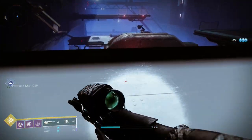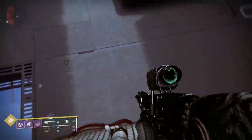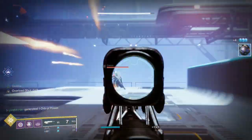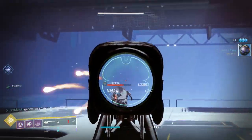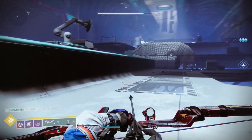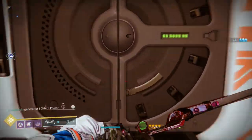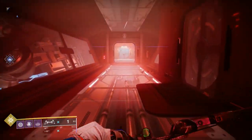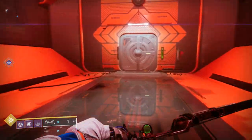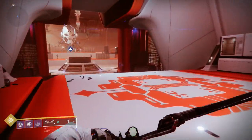Head all the way over to the right and you'll see a lit-up doorway on the left — that's where you need to go. There are some enemies here but you can just run past them all. You'll be greeted by the exo reconstruction of Clovis Bray. You'll speak to him and he'll give you the next step of the quest, but you have to interact with him twice to get it.